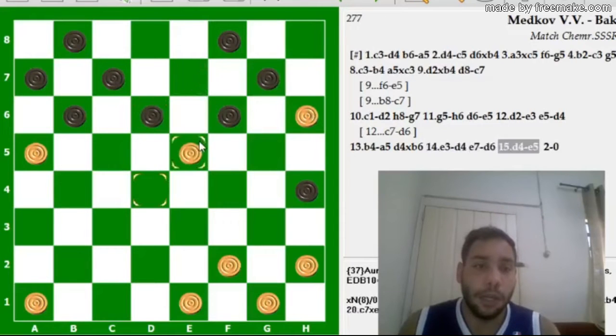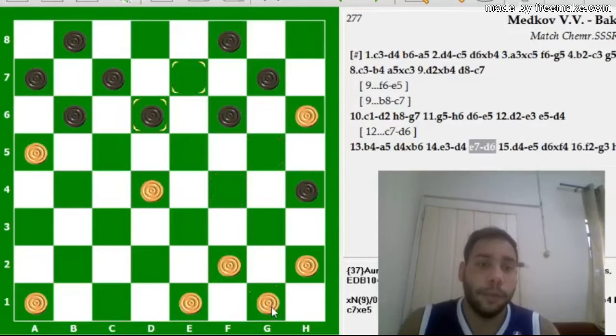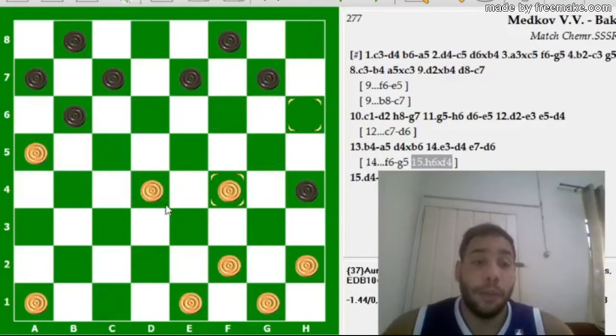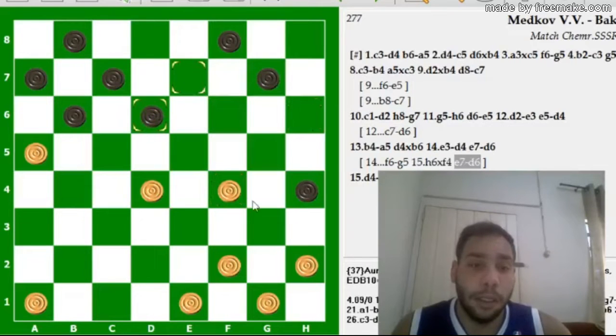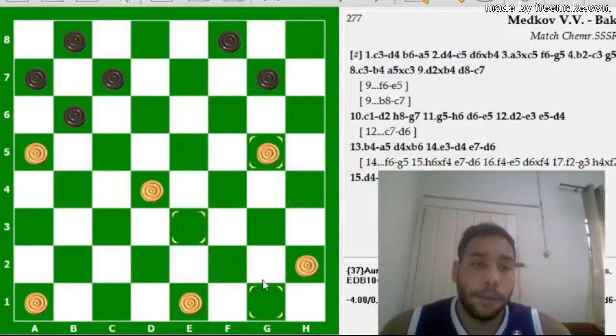E se jogar agora aqui, tem a dama. Se sacrificar, vai ficar perdido por causa dessas quatro peças e a peça de A5 e de D4 segurando a posição. Por exemplo, jogou aqui — só manter essa posição aí. Beleza? Ganhou aí. Para as brancas é um lindo sacrifício.